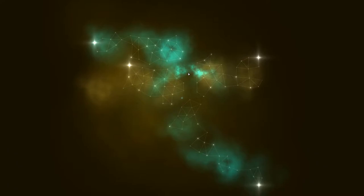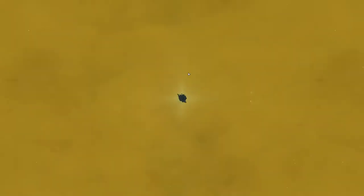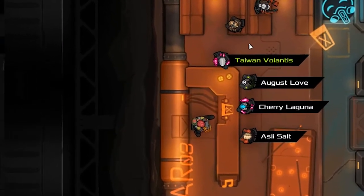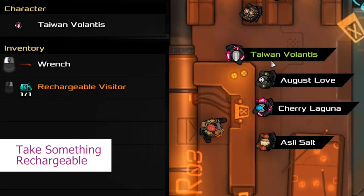The game has a comprehensive tutorial that covers all the major mechanics and systems, so I won't waste time recapping them. But there comes a time when you are asked to select a character, and I do have advice for you here. Scan through the available characters and pick one with a rechargeable gadget — an orange colored item with 'rechargeable' in the name.